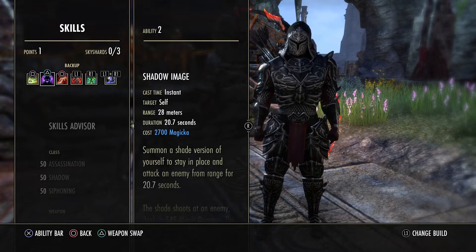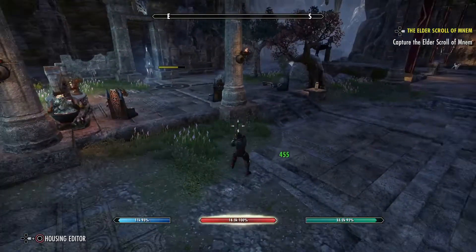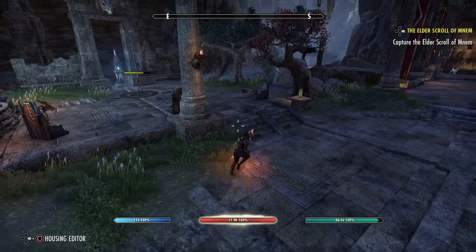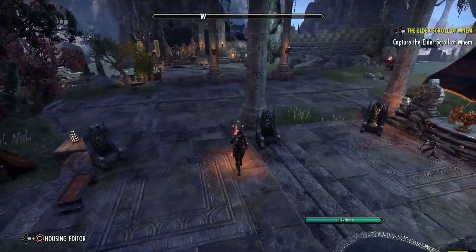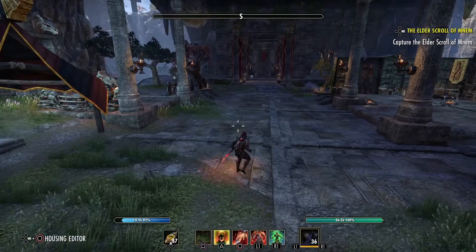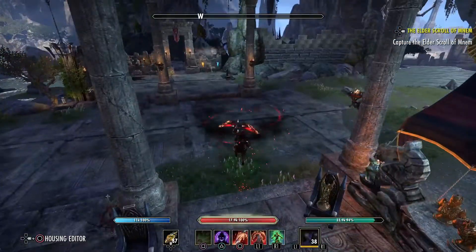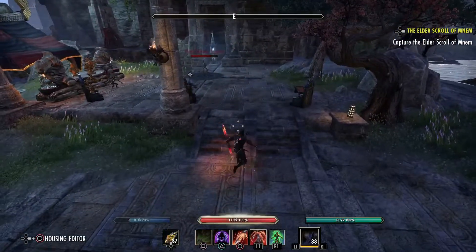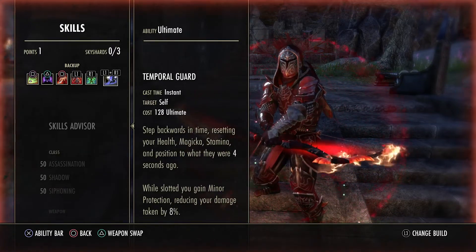In a 1v1 or 1v2 you should be able to beat them if you're a competent player and they're not too skilled. But if you're outnumbered — three or more — that's when you want to utilize line of sight, and that's where shade comes in. Shadow image is definitely a pre-planned move; you don't want to use it reactively. You want to use it with enough foresight: find a spot, put shade down, take off, try to take out at least one of them, and if you get overwhelmed, zip right back to recover.